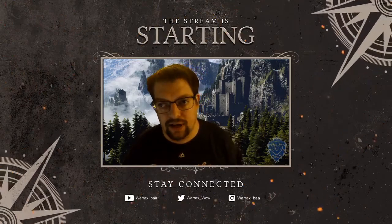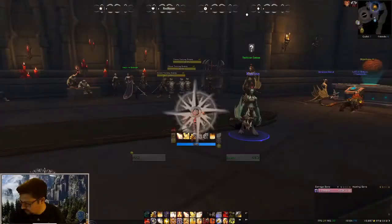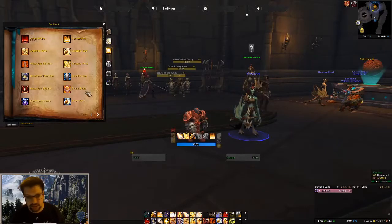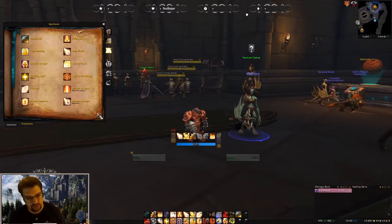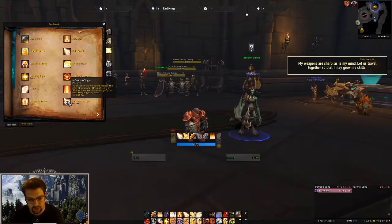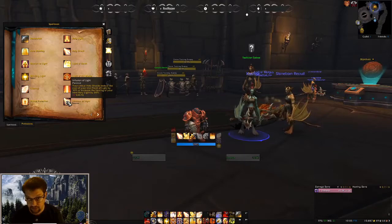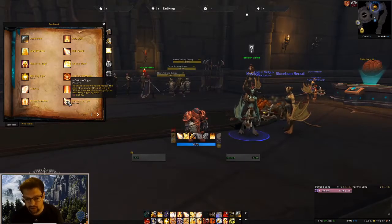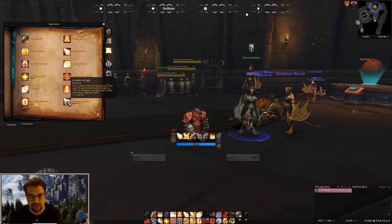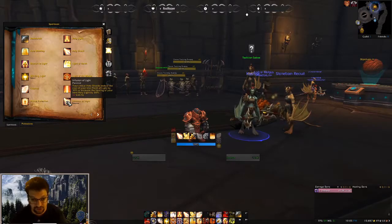Without further ado, let's get into it. So the first thing we're going to look at are your passive abilities. Holy Paladin only has a couple that are really notable. We'll start with Infusion of Light: when you crit with Holy Shock, the mana cost of your next Flash of Light is reduced by 30%, or the healing of your Holy Light is increased by 30%. Depending on the style of build you play, you may or may not be using this — there are definitely times where you'll completely ignore it, and other times where the whole point of the build is to fish for this passive.